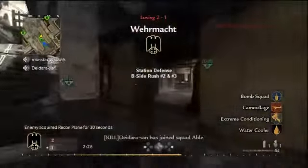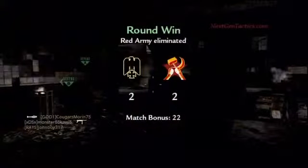Here's B-Side rush two and three. Again, you'll find in a lot of our videos I really like one target as opposed to the other. In this case, we're going to cook and toss a grenade and then do the same rush as last time. We did hit somebody — we didn't kill him — and there's another guy coming around the corner on us. So we're just going to basically pull the same tack as we did last time.